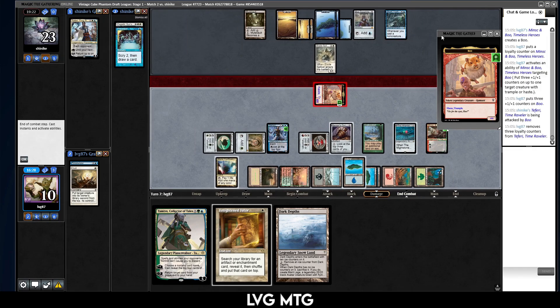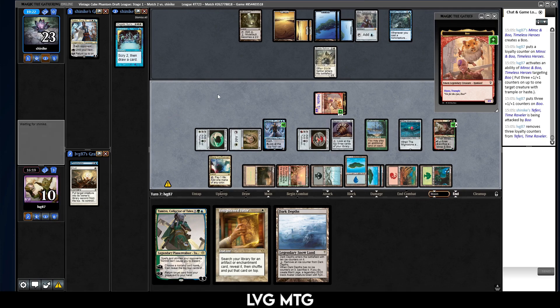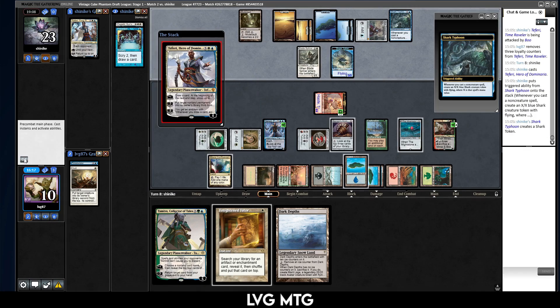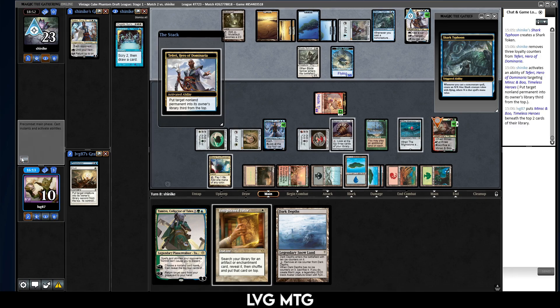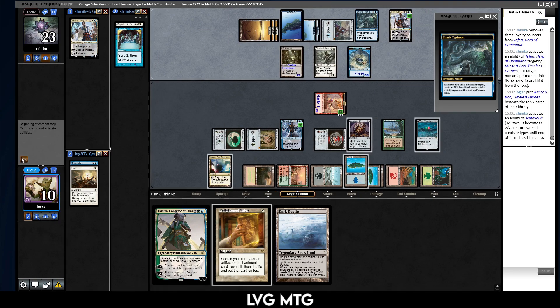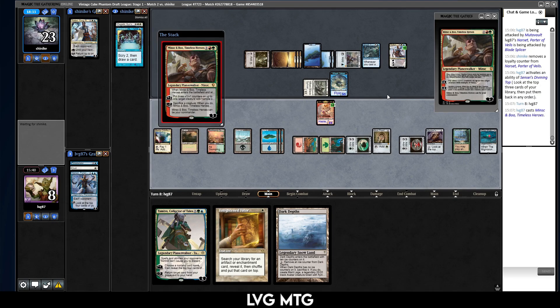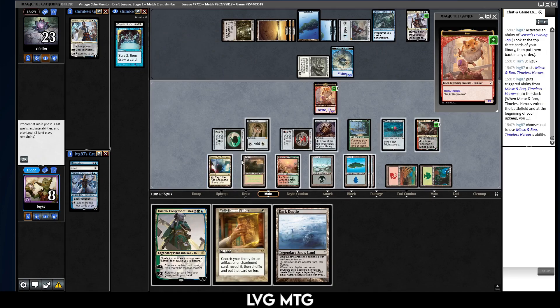Teferi is down. They can animate the Mutavault and kill Narset and pressure Minsc and Boo, but I don't think it matters. That's a good one — definitely a good one. Make a Shark, then maybe tuck something. If you tuck something you have to tuck — okay, tuck Minsc and Boo, just put it on top again with Sensei's Divining Top. Kill my Narset. Top cards — yeah, it's gonna be the Minsc and Boo. Play that guy again. Actually I'm in a little bit of trouble — wait, no, I can just play...